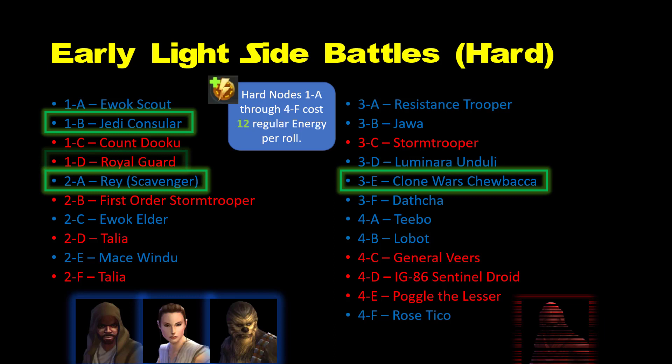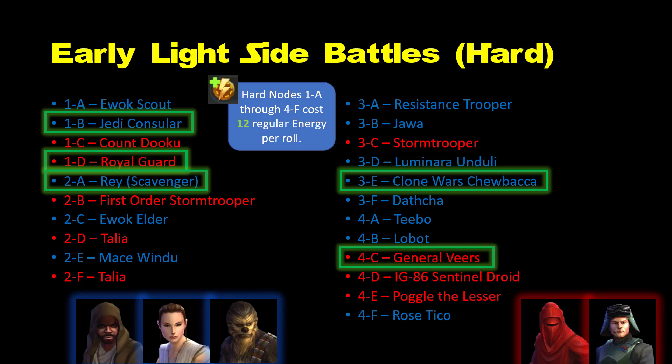Switching over to dark side characters, Royal Guard is a top pick for lower level players. He will increase your odds of keeping your team alive so you can beat stages at 3 stars. He's not a top endgame character, but he still has endgame use here and there. As an Empire character, he can help with obtaining R2-D2 and completing the potency mod challenges. Stormtrooper would be an acceptable alternative to Royal Guard, but I would not get them both early on.